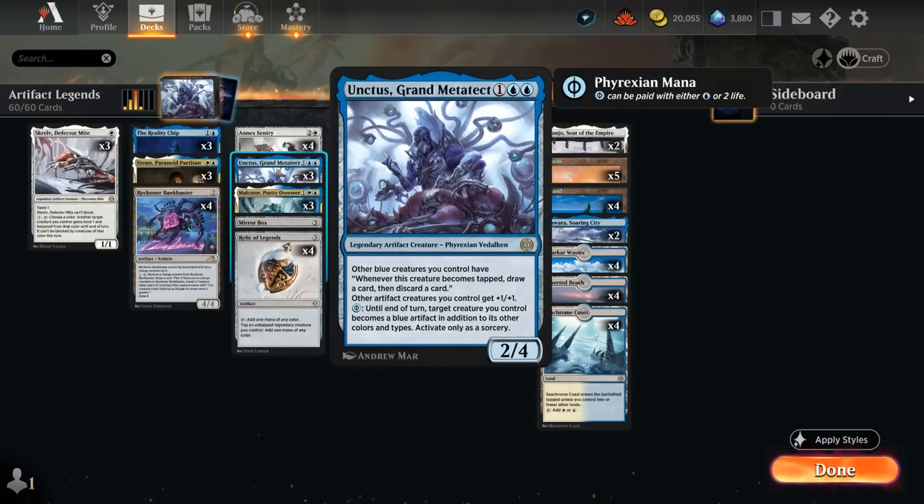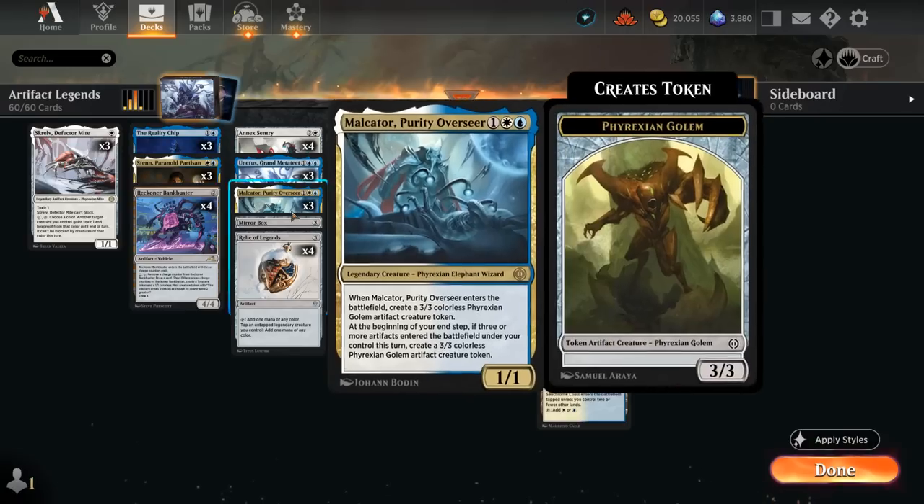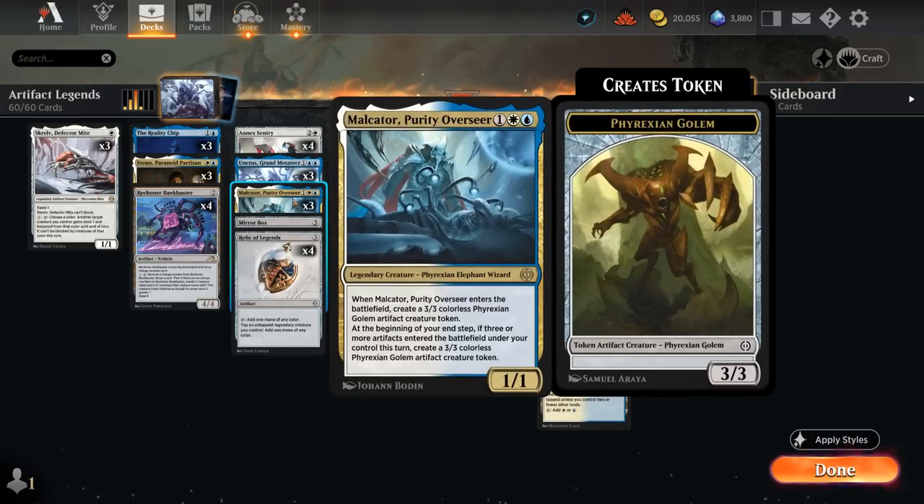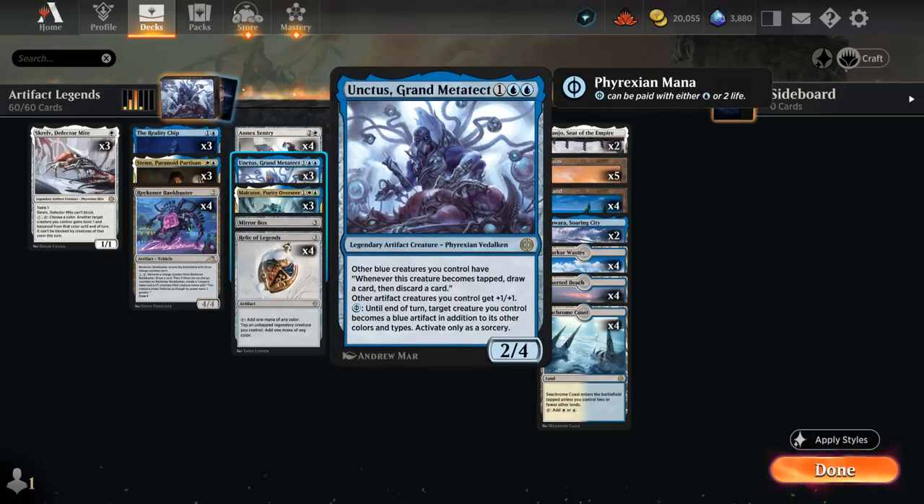Relic also plays very well alongside Unctus, a Grand Metatact — a three-mana 2/4 legendary artifact creature that gives other artifact creatures we control +1/+1, a nice anthem effect. Whenever another blue creature we control becomes tapped, we draw and discard a card. With Unctus alongside Relic and a blue legendary creature like Malkator, we can tap Malkator using the Relic and draw and discard to dig deeper. We can also pay a Phyrexia mana to turn a creature into a blue artifact until end of turn, allowing white creatures to trigger Unctus.